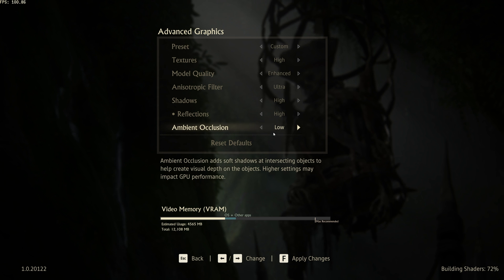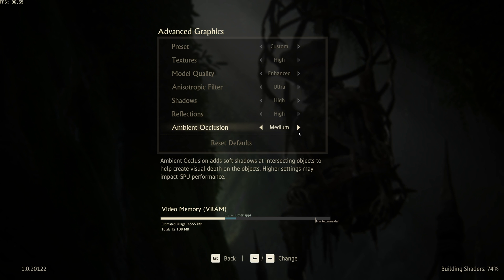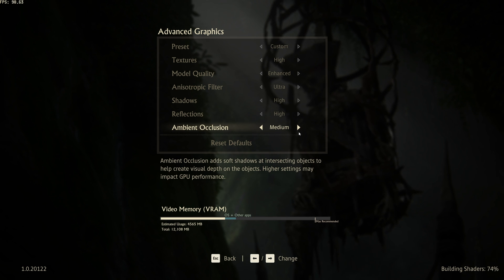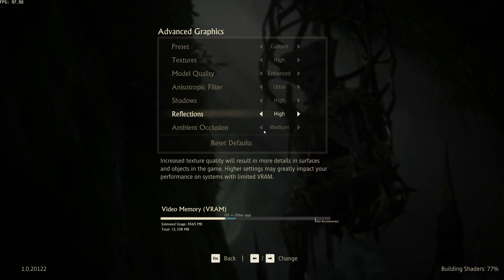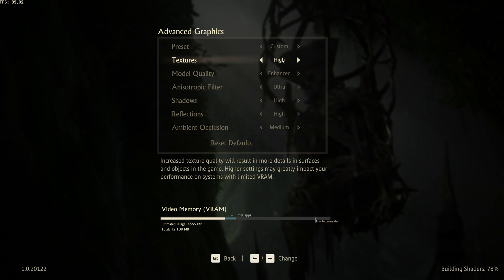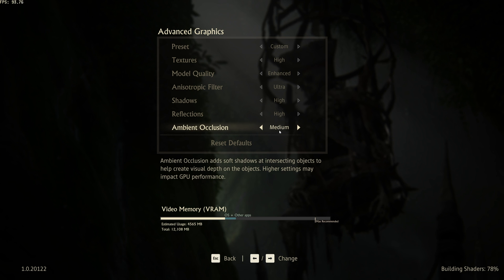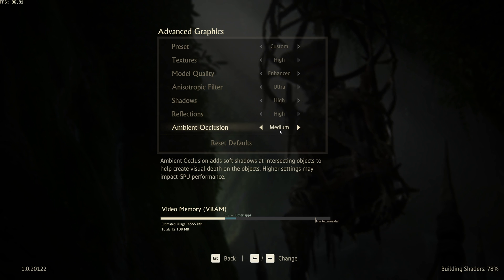Then ambient occlusion. If you have this set too low, you'll notice very odd lighting around the world — grass and things like that have no shadows and it looks very off-putting. However, cranking this up even one notch to medium gives a very small FPS impact but a huge difference in in-game quality. Things look so much more lifelike, and I'd definitely recommend having this on at least medium if not higher. If you're running a super low-end PC you may have to lower all these options, but if you're going to turn anything up, let it be textures if you have available VRAM, and set ambient occlusion to medium for a huge impact on visual quality.